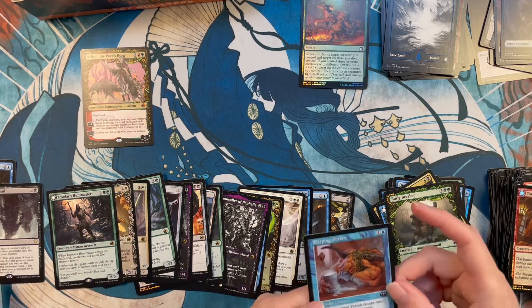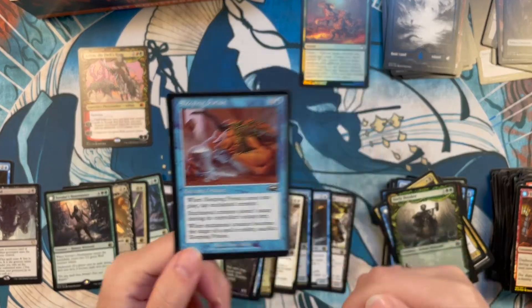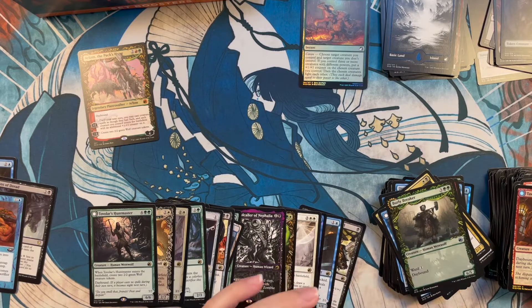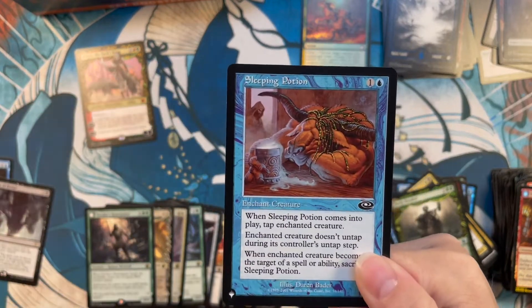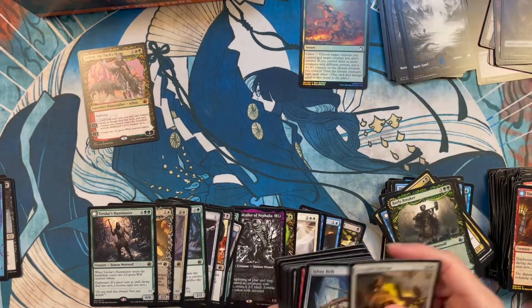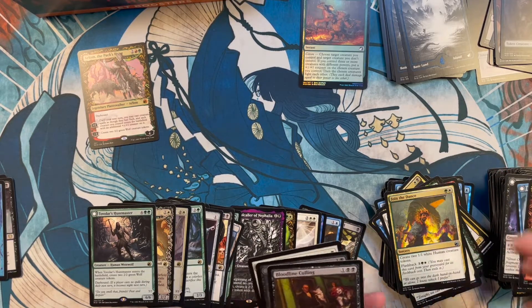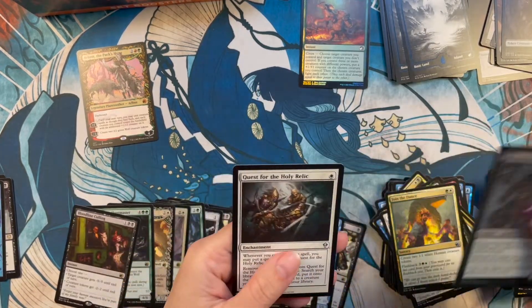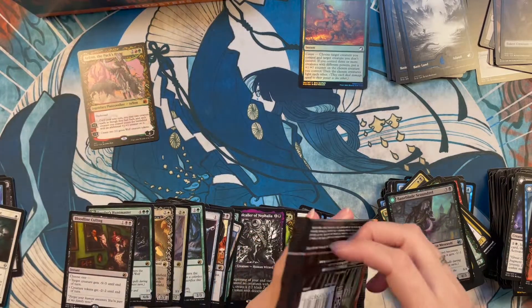And another list card — I haven't tried this before. Isn't this like a Plane Shift reprint? I believe it is — or Planar Chaos, maybe. What excellent art — drunk, sleeping in your doll, what's not to love about that? That was cool — use that as a thumbnail! Okay, let's see what we get this time around. Bloodline Calling — and another list card, this time from Zendikar? Like the OG Zendikar.